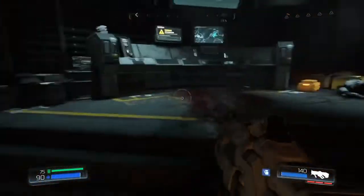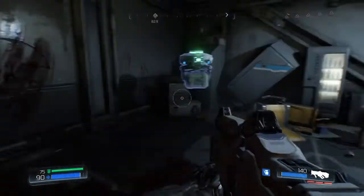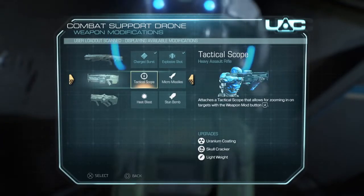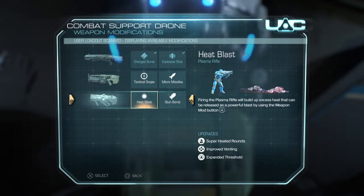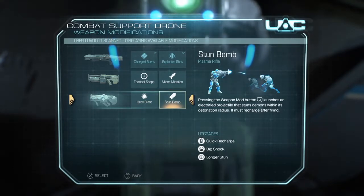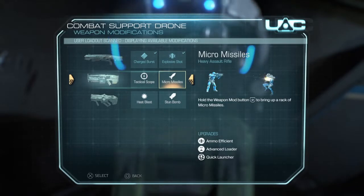Let's go back to that drone. I'm going to get a weapon mod. What do I want for the assault rifle? Micro-missiles again. And for the plasma rifle, I can get heat blast. All of these are pretty good. Tactical scope would be very helpful for picking things off from a distance. Micro-missile sounds pretty badass too, but I think I'm going to go with heat blast.